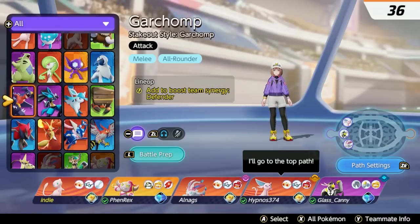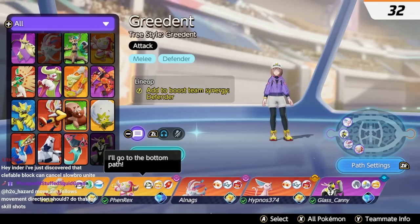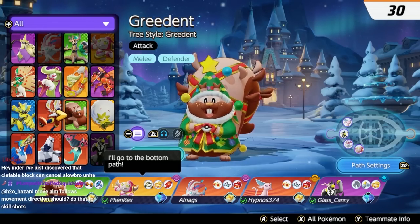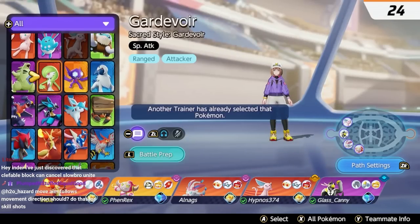I think there's Cinder in the current meta. It seems kind of scary to play Cinder, but maybe it's okay if you have a healer that's always protecting you. Cleveo block and cancel Solver Unite — are you sure? Show me a clip of that.